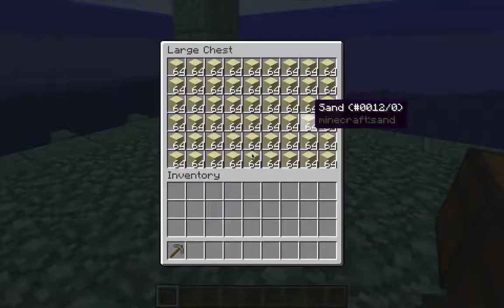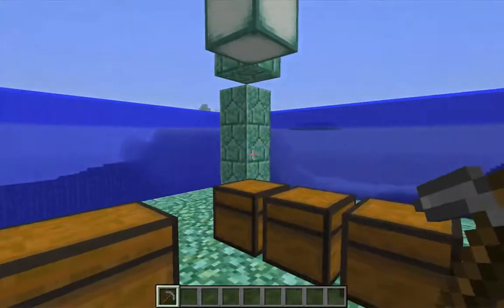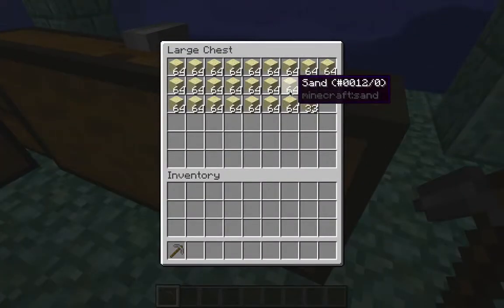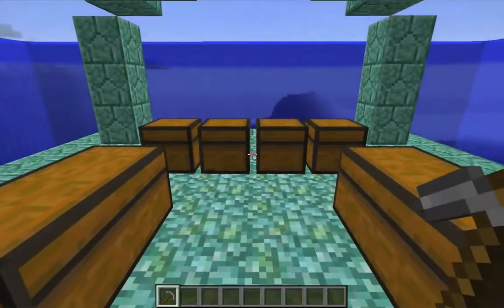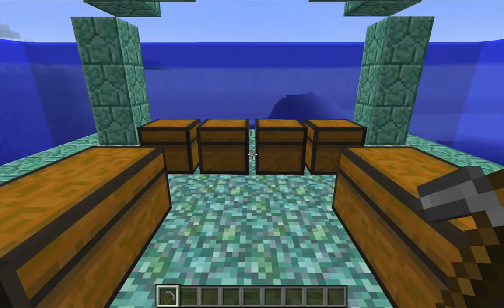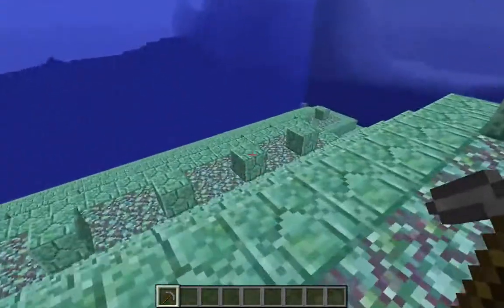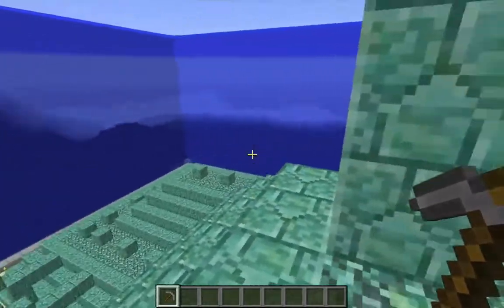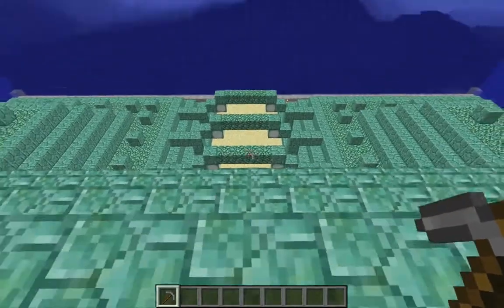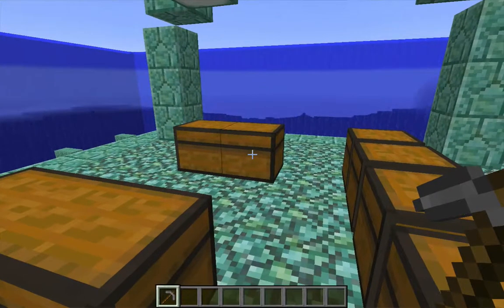As for sand, I started with three double chests of sand, which turned out to be not quite enough — I had to get more, and I got basically another single chest, but in the end I only needed maybe 13 or 14 stacks to finish. So next time I would probably start with only two double chests and gather more as needed. That's because this ocean monument has a relatively deep ocean all around it, but I could have the opposite — a shallow ocean — in which case I'd be leaving almost no sand on the ocean floor and would have wasted a lot of time gathering three double chests.